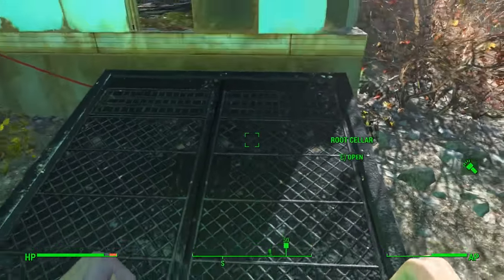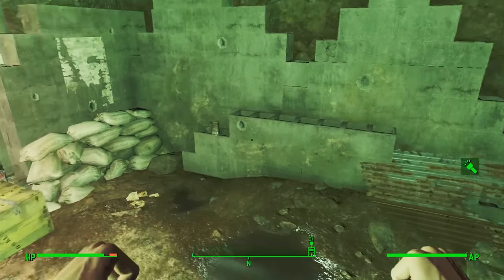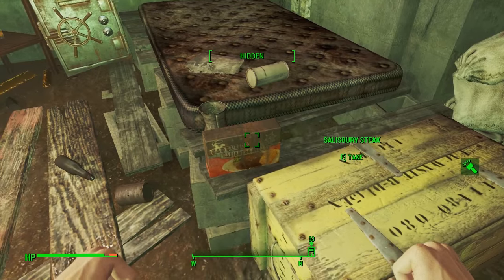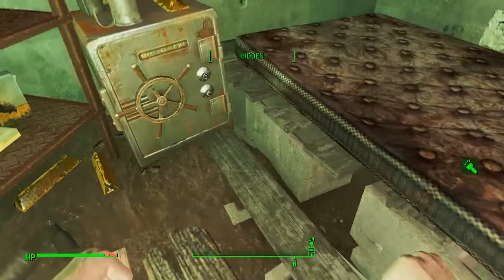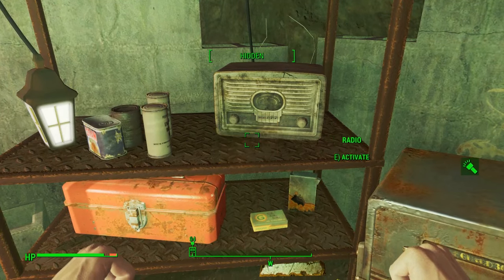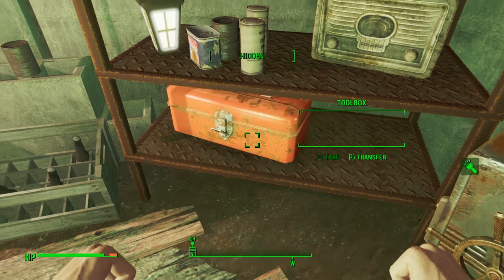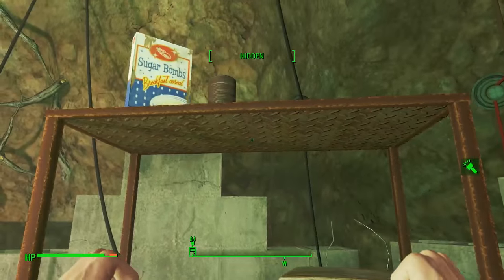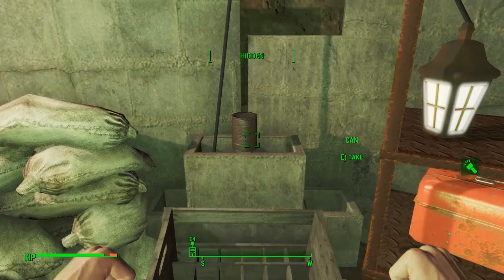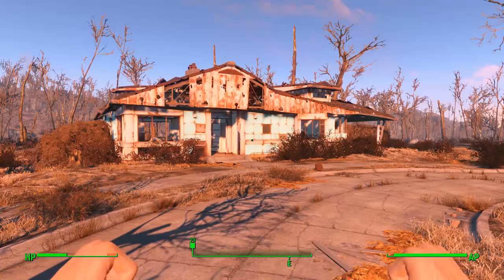What makes this house special is the root cellar right behind it — a lot of people still don't know it's there. Open it up and it takes you down to a secret area absolutely crammed with some of the best early-game loot: RadAway, stimpacks, at least one of every food type, gold bars, ammunition, and purified water. It's very easy to miss so make sure you come down here.